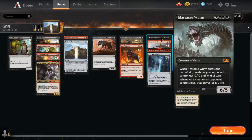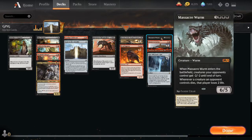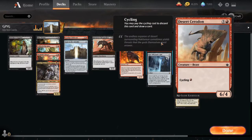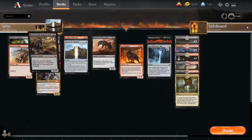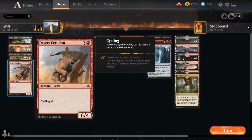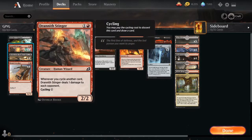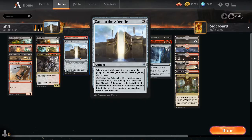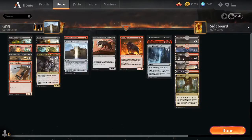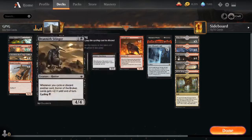Massacre Worm enters the battlefield giving everything minus two minus two, and whenever one of our opponent's creatures dies they lose two life. It's great for clearing small creatures. If our opponent is at low life we can bring back the Massacre Worm and they can't really block. Another key part of the deck are our one mana cyclers: Desert Cerodon, Horror of the Broken Lands, and Drannith Stinger. These cycle for one mana — we discard them and draw a new card.